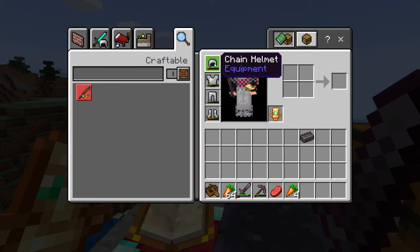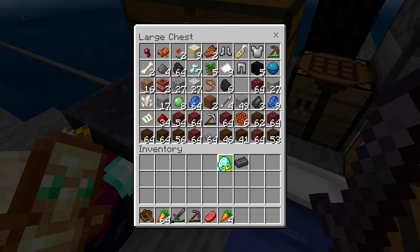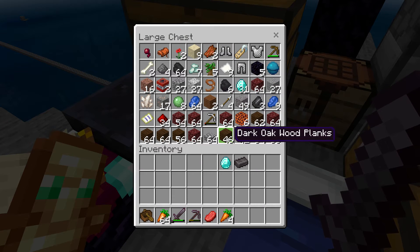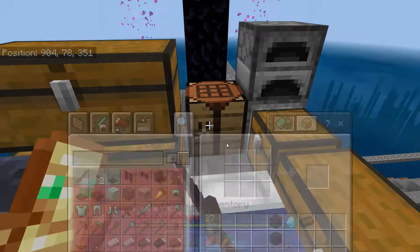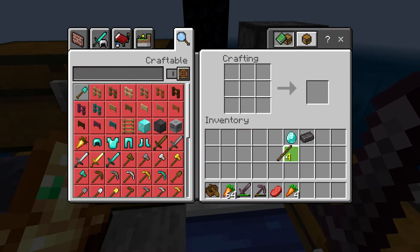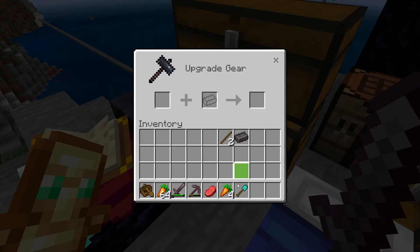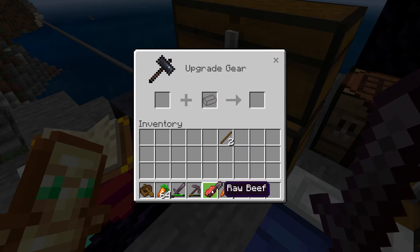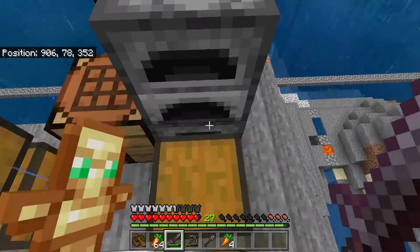What piece of armor do I make first? I know exactly what I'm making, and it's the cheapest thing I can make. When I said cheapest thing, you probably thought boots — you are wrong. I need a shovel. The use for the shovel comes in the fact that I'm going to be mining a lot of dirt very soon, and a netherite shovel mines dirt quicker, so let's do that.